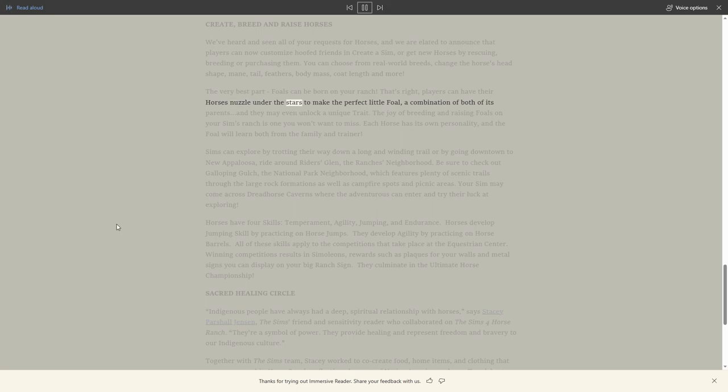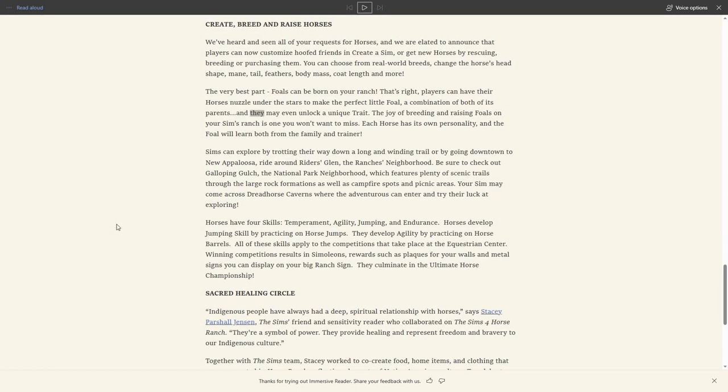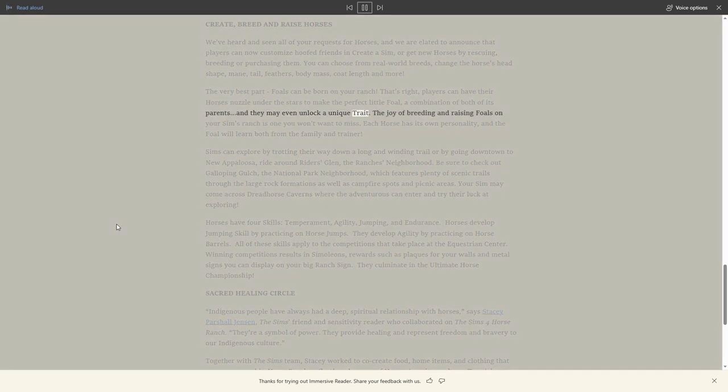Players can have their horses nuzzle under the stars to make the perfect little foal, described as a combination of both its parents. I'm interested to see if it actually is a combination, because in Sims 4 when I've bred pets I tend to get one or the other rather than a real mixture. Each horse has its own personality, the foal will learn from both the family and trainer, and they may even unlock a unique trait.